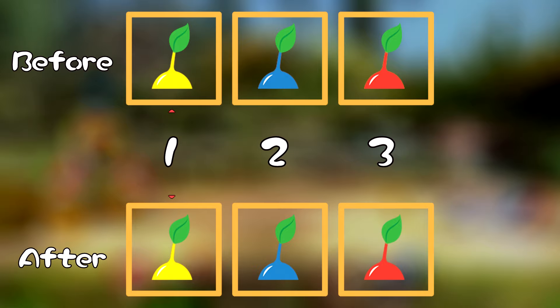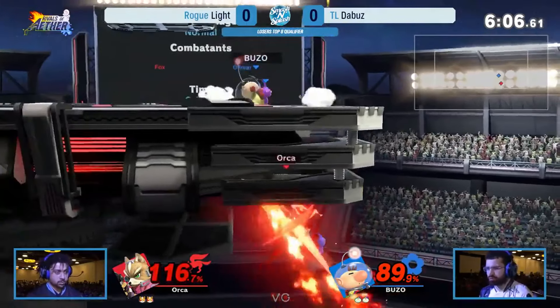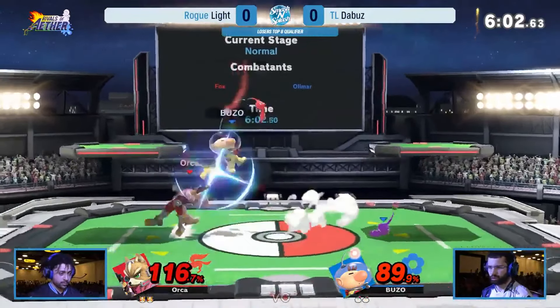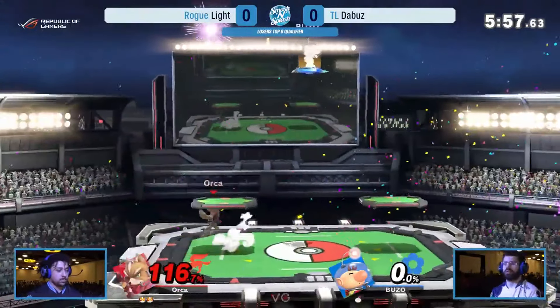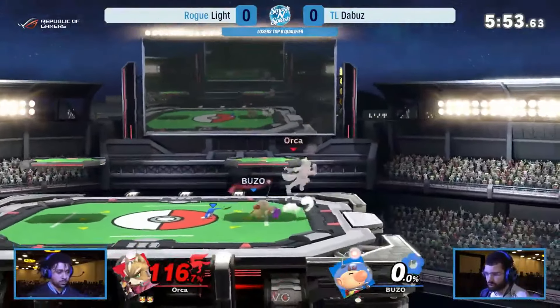Because the front two Pikmin are accessed for down smash, the Pikmin order is unchanged. It's important to note that smash cancelled aerials can only be done out of a short hop, and because you have to charge an attack before cancelling into them, they'll always come out a frame or two slower than regular aerials. Nonetheless, the contribution this makes to Olimar's game plan is invaluable.